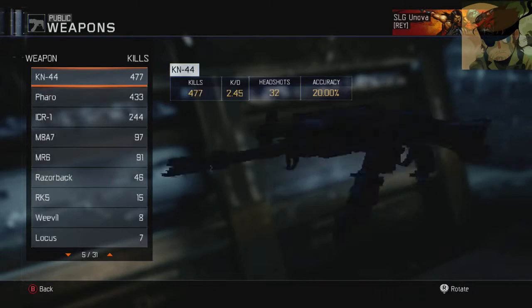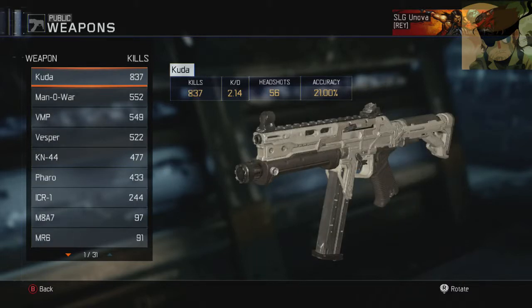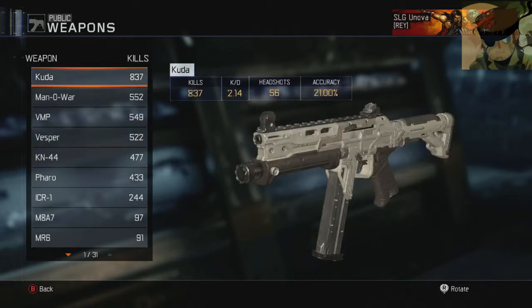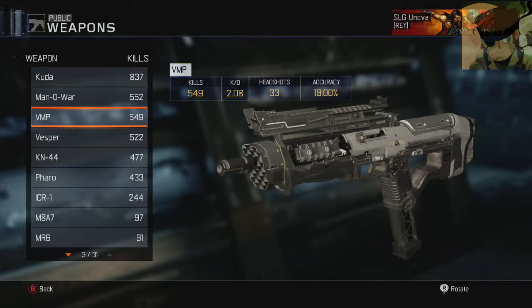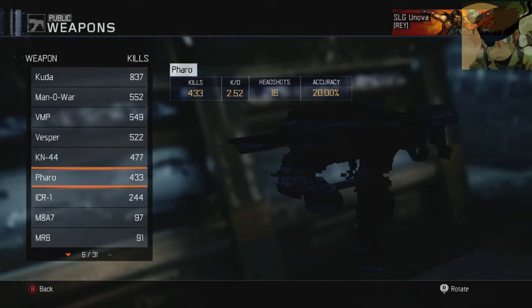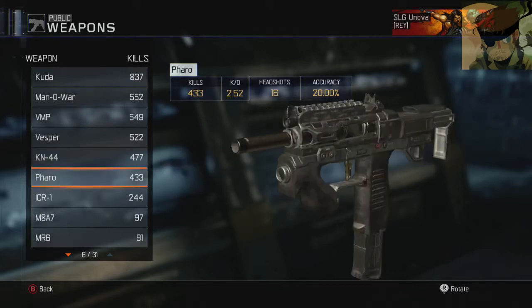Weapons — most used is the CUDA, 800 kills, 2.14 KD. Man of War — these five are the ones I use a lot. VMP was my most used weapon when I first started playing, but then I just went off it and started using the CUDA more. Vesper is like a rushing gun but it's not very good at long range. KN is standard. Pharaoh — I used it once or twice, 433 kills. It's decent but it can lead to a few unnecessary deaths if you don't hit all the bursts, and it's not amazing at close range.